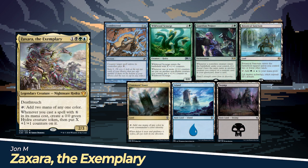Jon's starting hand includes Condescend, Wildwood Scourge, Guardian Project, Botanical Sanctum, Command Tower, an Island, and a Swamp.